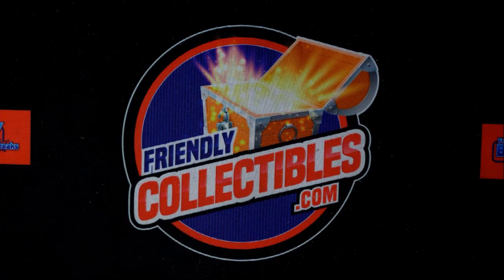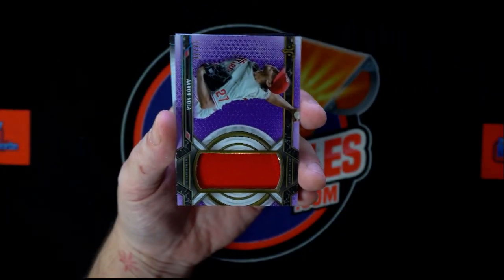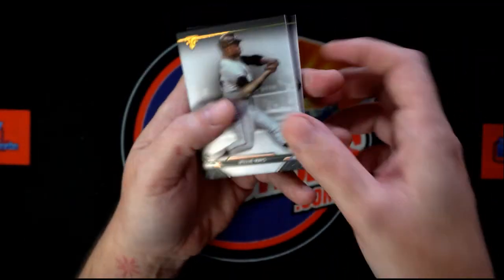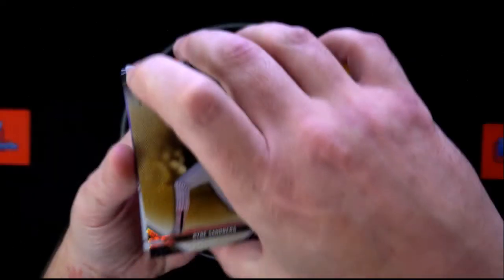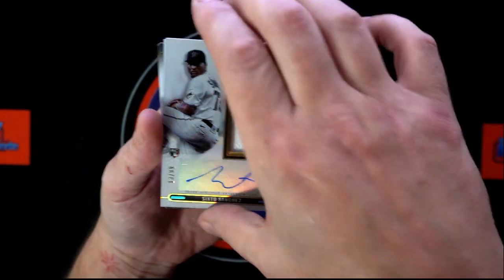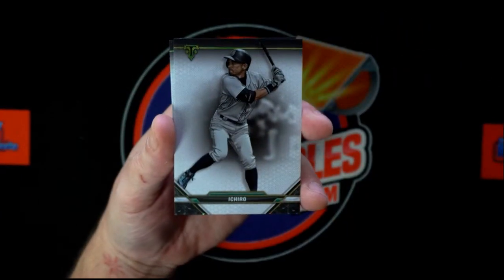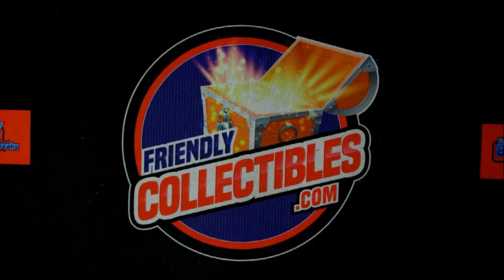Do you want to recap? We can do that. First pack, we'll go backwards: DeGrom, Molina, we had the Nola, then we had the Williams auto relic, we got Mays, Machado, Mize rookie. And in your second pack: Sandberg, Bieber, Sixto Sanchez rookie auto, and we have the Realmuto with the pinstripe. We've got Ichiro, Chipper Jones, and Austin Meadows. All right, that's going to do it for that box of Triple Threads. Thank you, thank you, thank you.